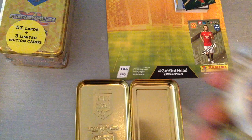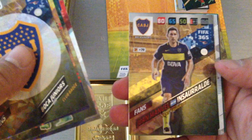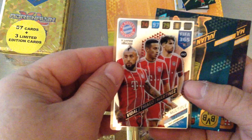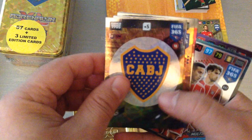No packets — everything is all in one see-through pack. So let's see: Boca Juniors, Danny Alves, Price, Goodin — all of these are basically fans. And we'll see down at the bottom what subset cards we get. Here we go, we get one Bayern Munich multiple, and we get two power ups — Tästegen and Weigl. Not bad. So you get eight special cards in the mini tin.